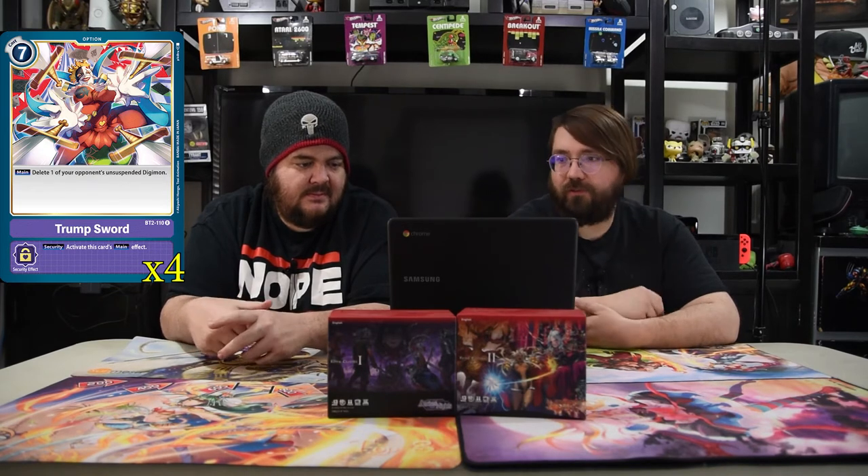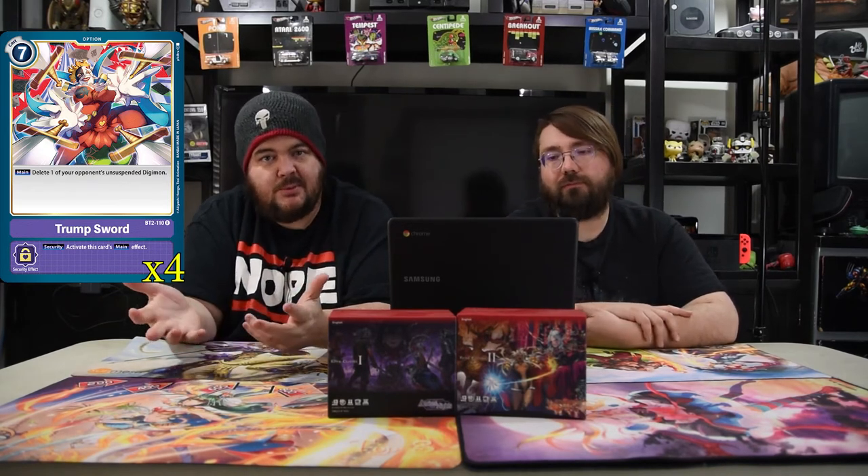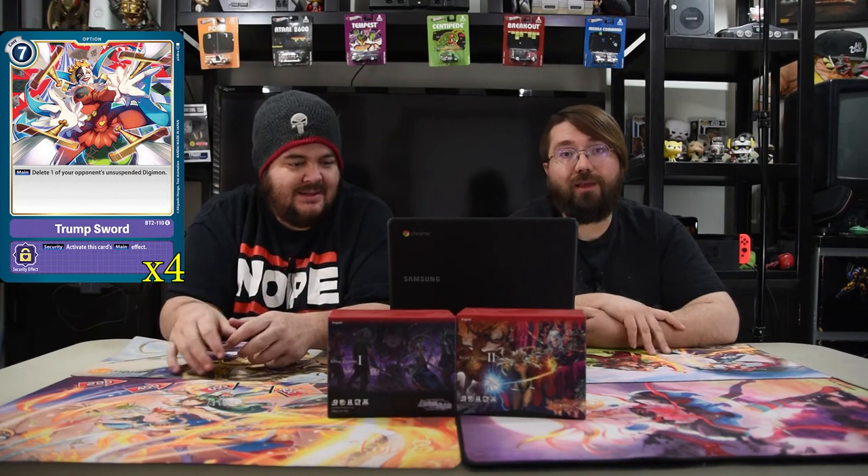Next one is Trump Sword. It's a seven cost — delete one of your opponent's unsuspended Digimon, and of course security activates the same effect. It's purple. So we're playing blue, red, and purple in this deck — technically white or yellow as well. Next is Guyforce. It's eight mana — delete one of your opponent's Digimon, activate on main and security.